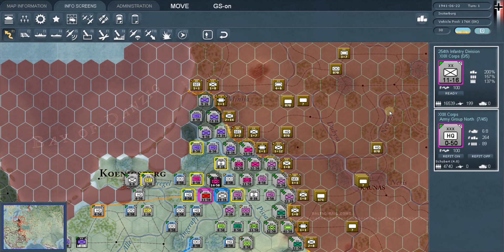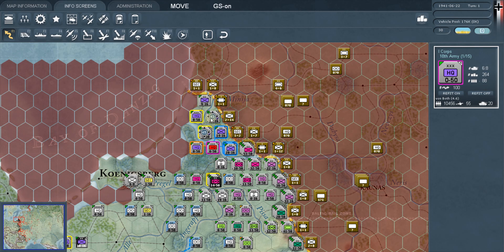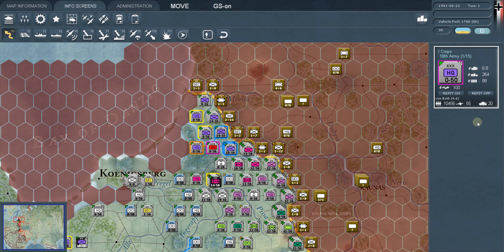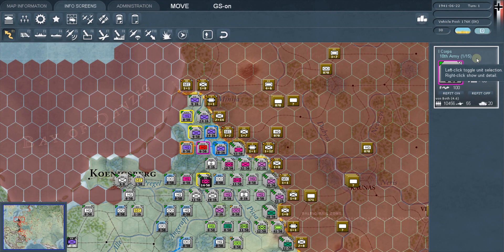This is episode number three, and in this episode we will be talking about the unit counters. I've clicked on one up here to the right — you can click on one on the map. We're going to talk about what information the counters tell you, what they are, what they're made up of, and all the information you can get on the unit counter card.